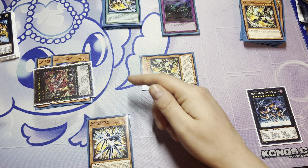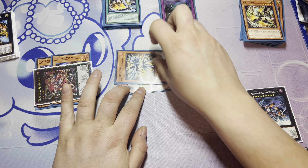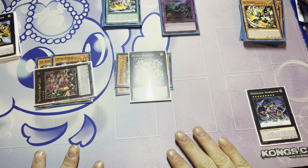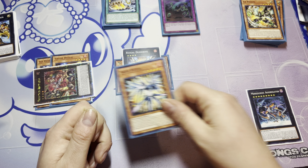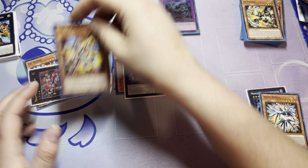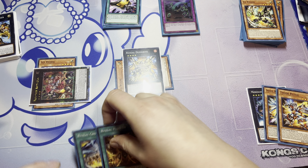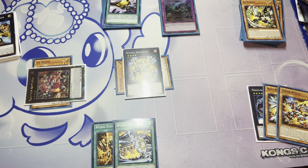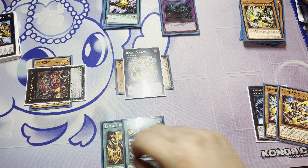Because we have an Xyz monster on the field or in the graveyard, we can special summon Node. We overlay Node and EX Ryzeal for Duo Drive. Duo Drive's effect lets you detach from anywhere to add two Ryzeal cards. We specifically detach Node and Thode or Ice — it doesn't matter. We add Rise Your Cross and Rise Your Plugin. The reason we detach one from each is because you want a material remaining on Duo Drive — if you detach two from Duo Drive, you'll be open to Nibiru before Rise Your Cross is in play.